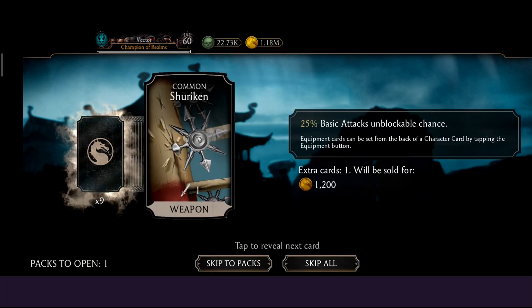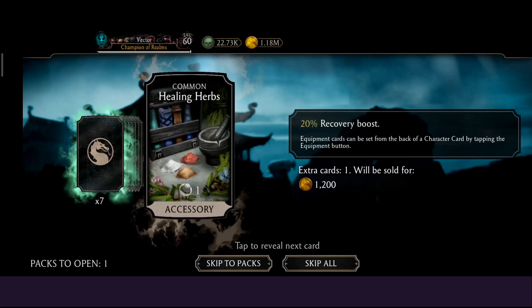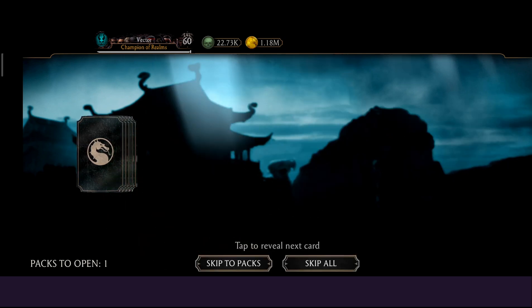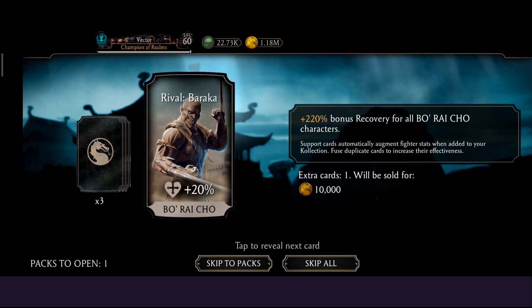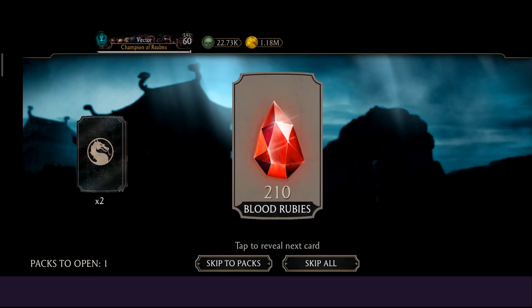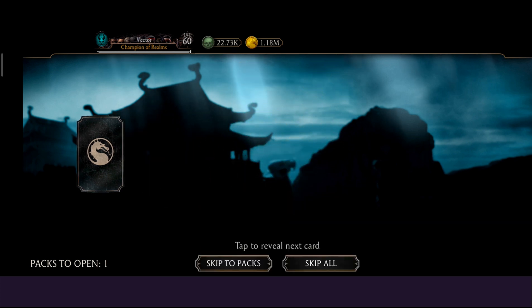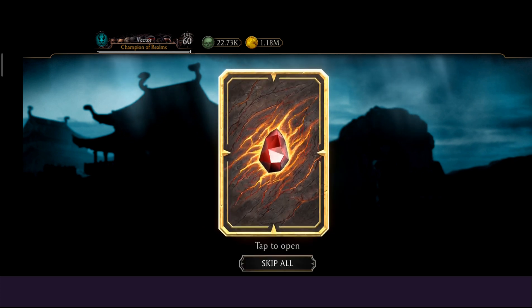Here is a common equipment pack — we get two common and three common equipment, and two uncommon equipment. We have a Nightfall support card; I'll choose the support card. That's 210 blood rubies, 18,000 coins, and 45 souls. I'm one contender or less.